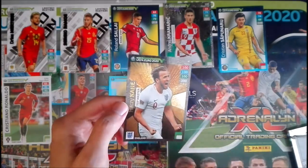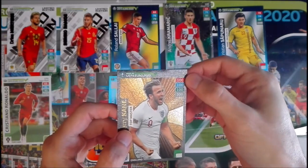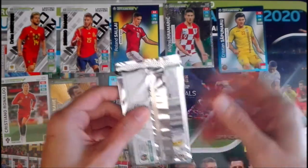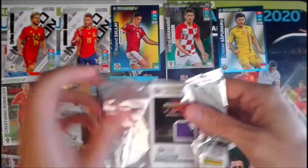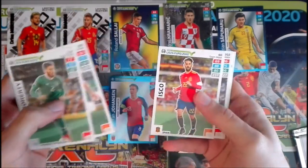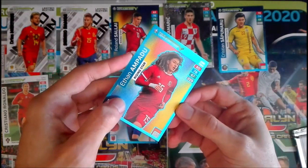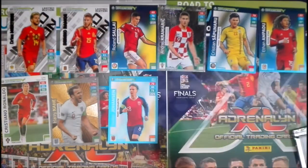We had some luck today — a Top Master: Hurricane, really cool, number four! As usual in Top Masters all scores are 100, so 300 total. Really lucky today — I'm usually not so lucky in these mega team openings, but this time really nice. Continuing with Doherty from Ireland, Lovren, Isco from Spain, Skriniar from Slovakia, Radecki from Finland, and the special card is another Rising Star: Ethan Ampadu from Wales.